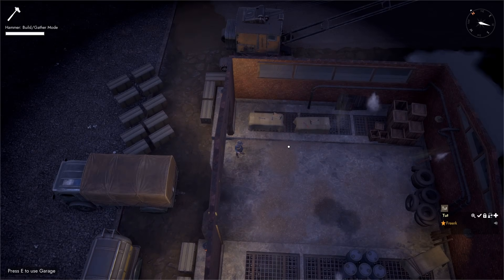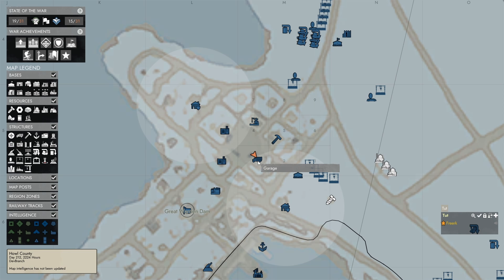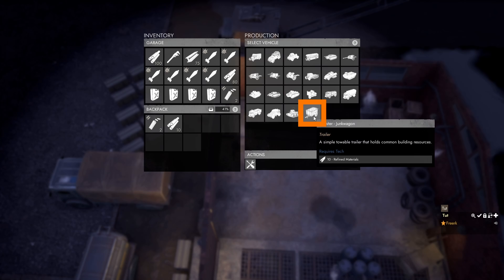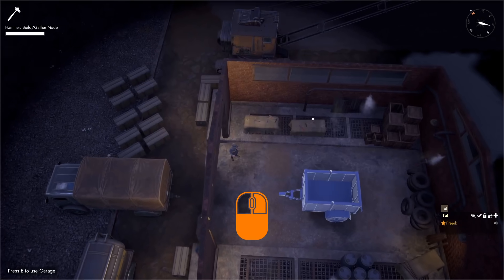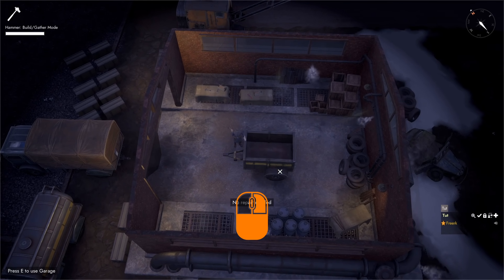To make the base trailer — which we can upgrade to the large item trailer or the fuel trailer — we need to come to a garage. We press M to open the map, look for the truck icon which is the garage, press E to open its menu, and in the production panel the last option is the rooster junk wagon, which is the base trailer costing 10 refined materials. With 10 refined materials in my backpack, I left click on the icon to place the blueprint on the garage floor, then walk up and hold down the left mouse button to hammer in the refined materials.